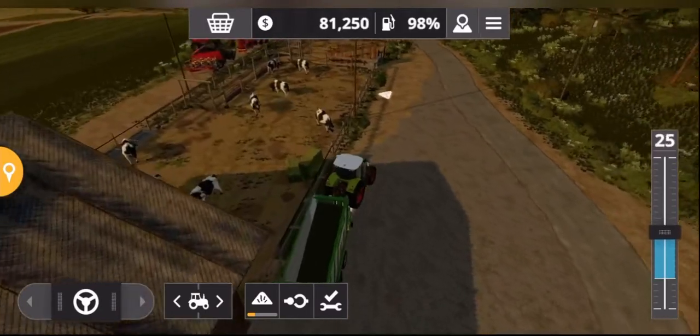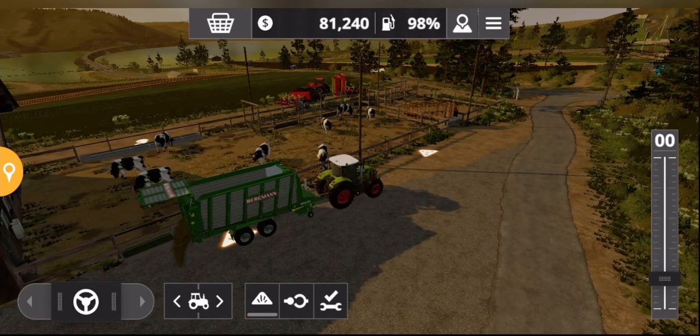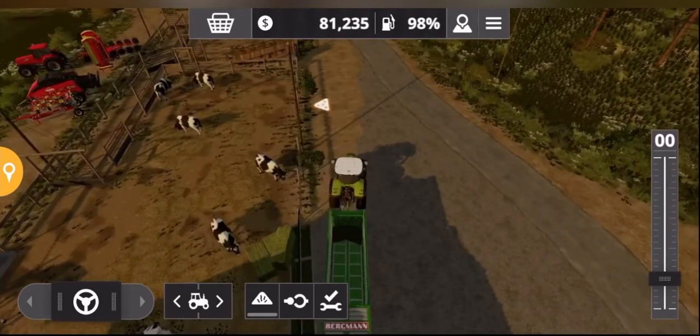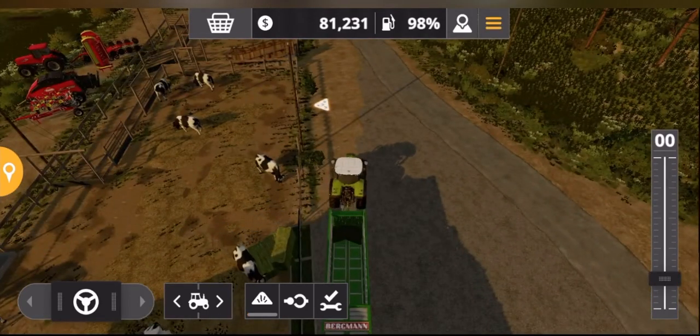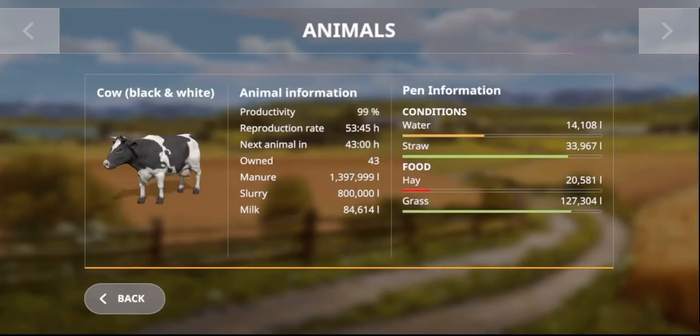You just bring the grass to the same place where you unload the hay, and you should have some happy cows. As you can see, they've got everything they need so their productivity is up at 99%.